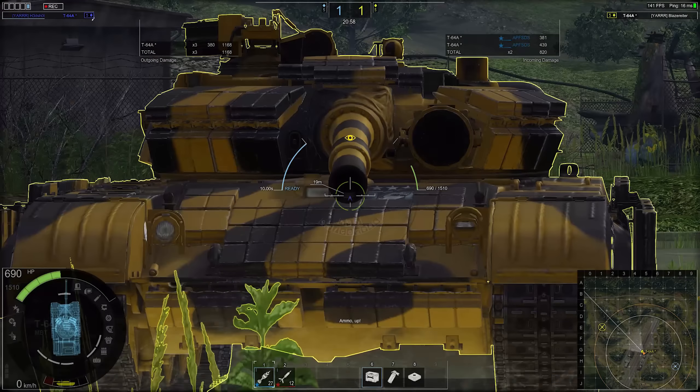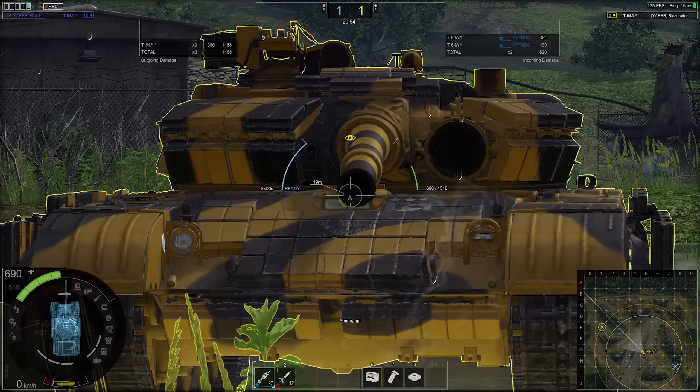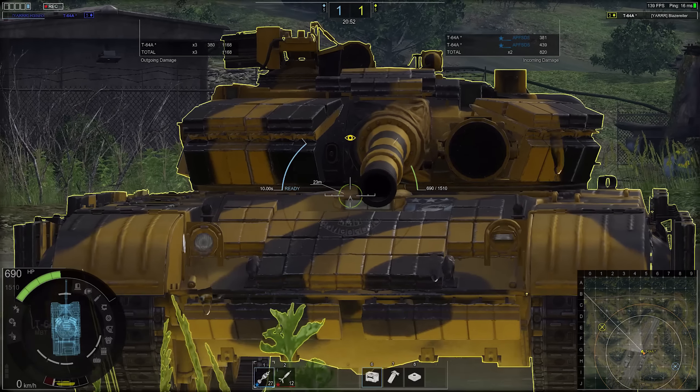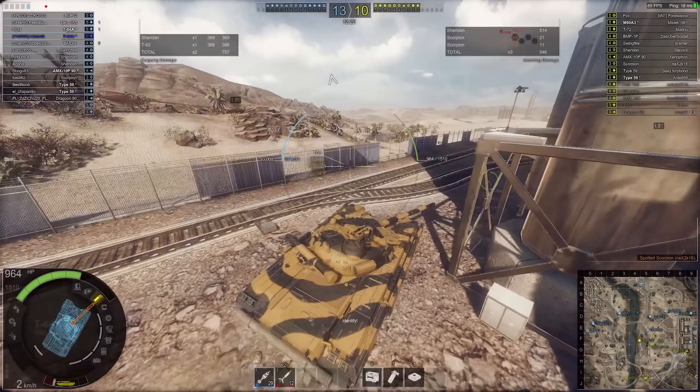Normally the driver's hatch would be a weak spot as well — on most tanks it is — but for some reason it doesn't seem to be a hitbox right now. If you aim at the top of the driver's window, it actually seems to go straight through and knocks out the turret ring fairly often, without injuring the driver. Don't ask me why, but that does seem to be the case right now.